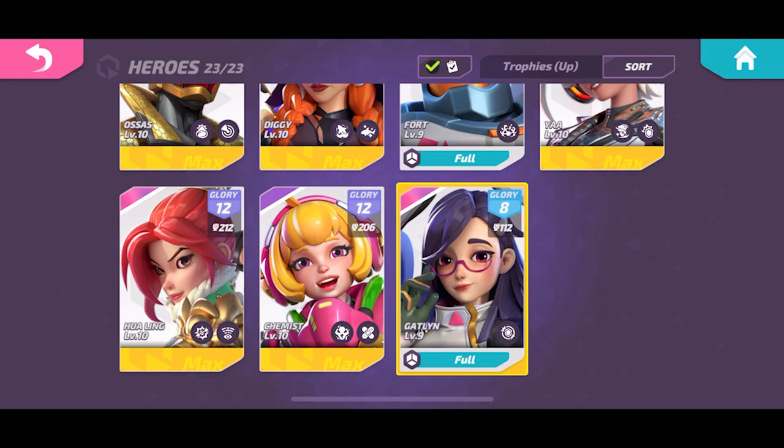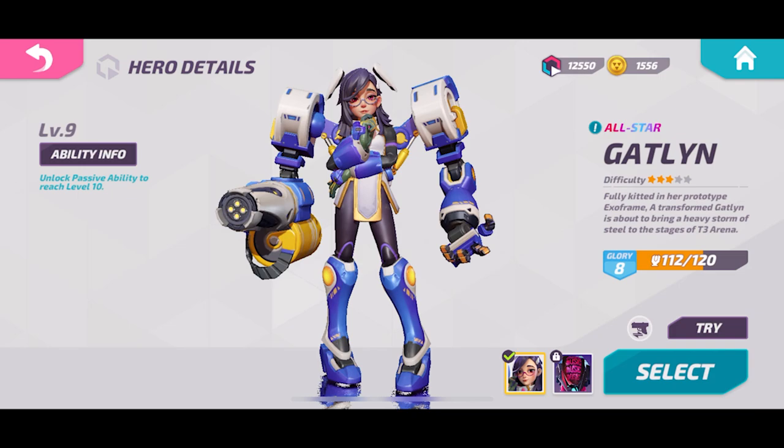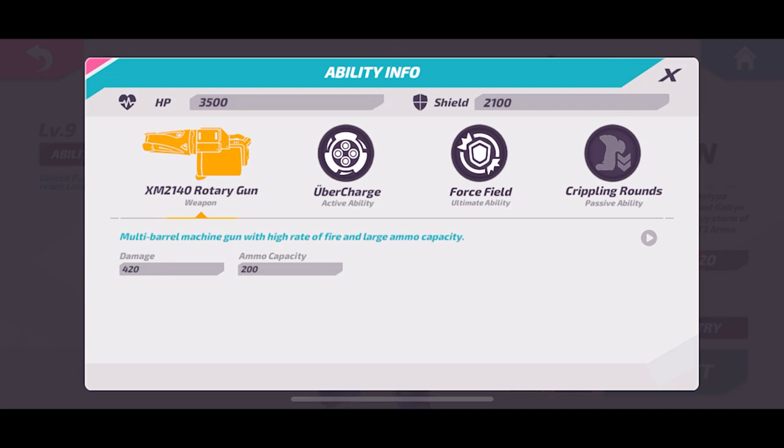What is up everybody, Escape to 11 here, and we got Gatlin — I finally got the new hero recently. Just barely started playing with her, only at glory level 8. I'm behind everybody, I'm trying to catch up to where everybody is for this season, but she's pretty solid. Let's take a look at her kit.